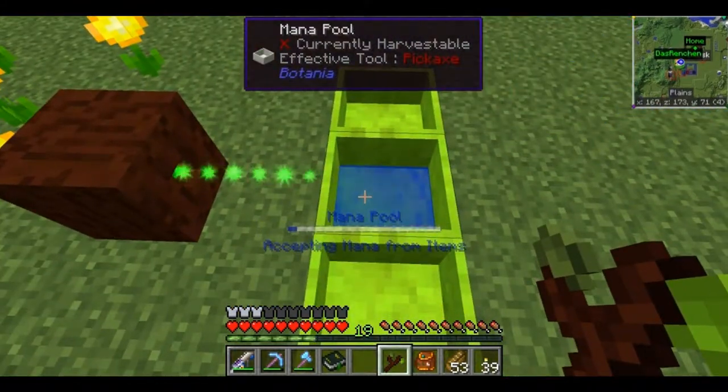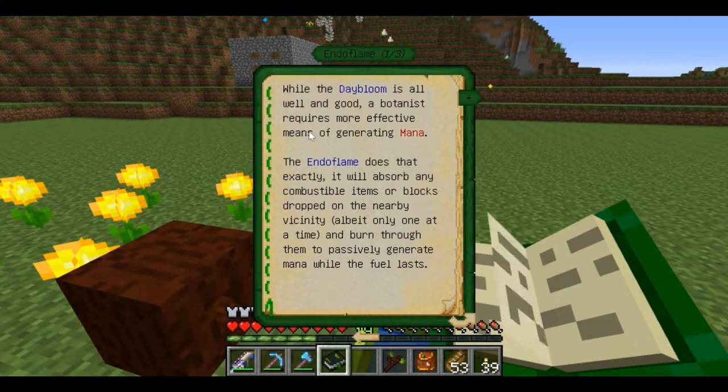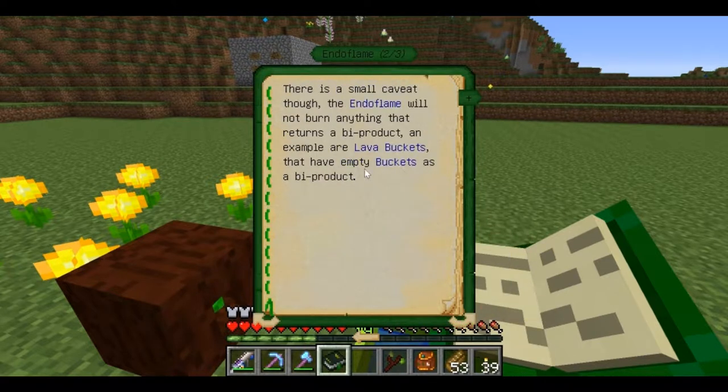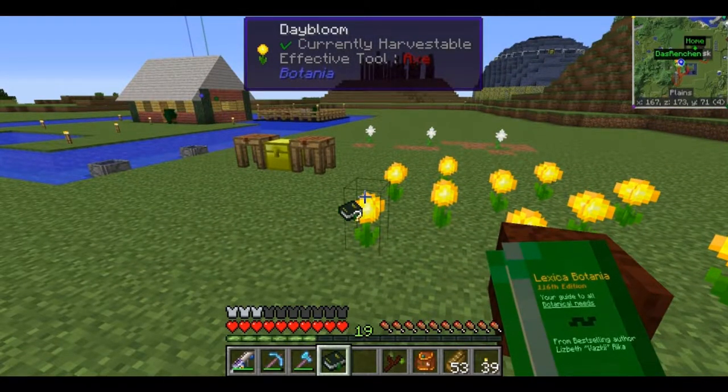We're going to be looking into what now, Wrenching? What we'll need is the endoflame — that's probably the best way to go for a second flower of generation. It's basically a furnace that makes mana. Also, an honorable mention goes to the nightshade, which is basically the daybloom but in reverse — it will generate mana at night. The endoflame will not burn anything that returns a byproduct, so you can't use lava buckets. You should just drop coal or coal blocks onto it — basically anything that can be consumed in a vanilla furnace and not leave anything behind.